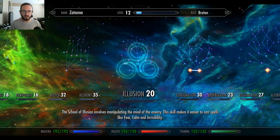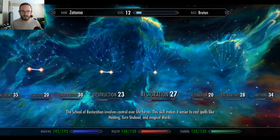So that is Illusion — god, we've got a long way to go. Conjuration, Destruction, Restoration, Alteration, Enchanting.